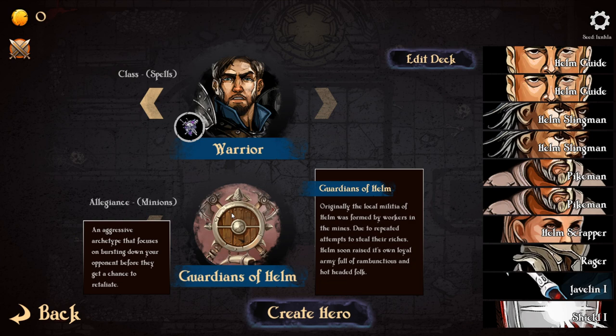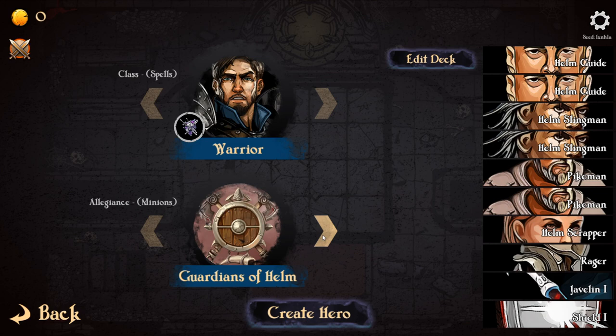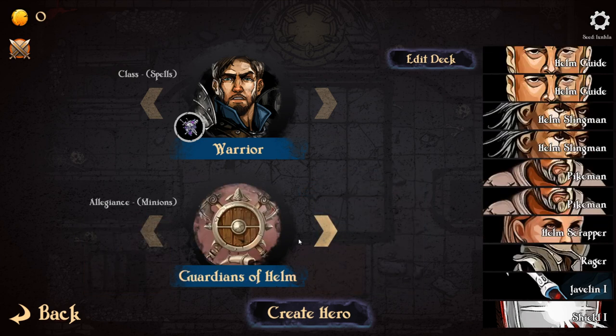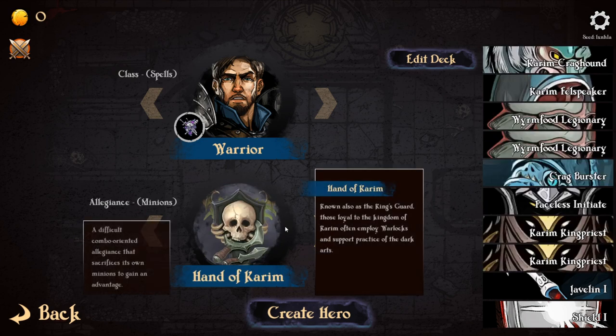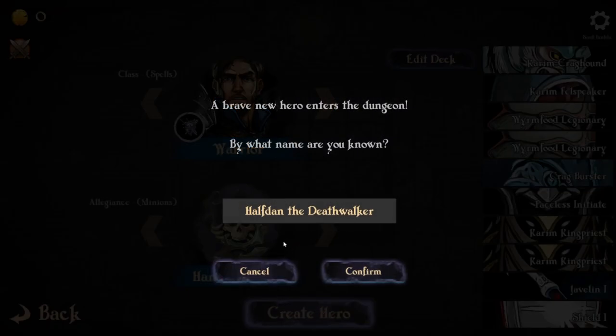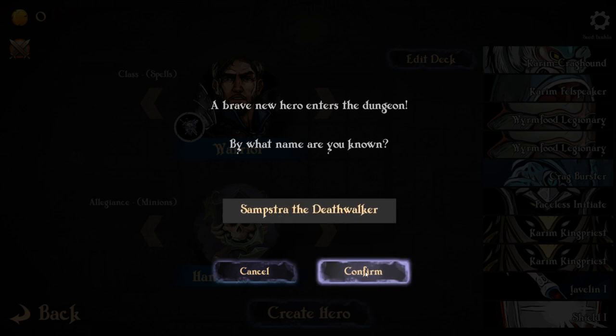The Guardians of Helm are an aggressive archetype that focuses on bursting down your opponent before they get a chance to retaliate. Or we could have the Hand of Karim - known also as the King's Guard, loyal to the kingdom of Karim, who often employ warlocks and support practice of the dark arts. It's a difficult combo organic allegiance that sacrifices its own minions to gain an advantage. We'll try the Hand of Karim. We'll click on 'Create a Hero' - Halftown the Death Walker. I'm going to call myself Sumstra Death Walker.